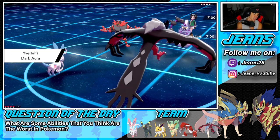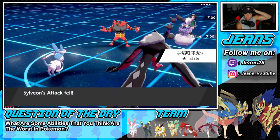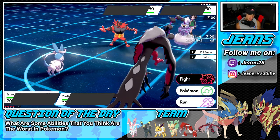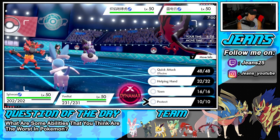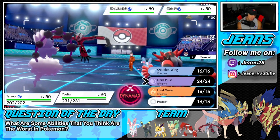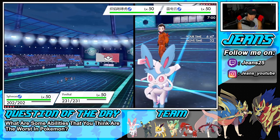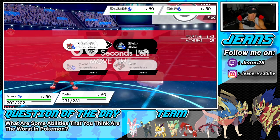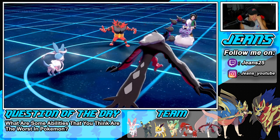From here I could just Protect Sylveon and Dynamax Yveltal to get the Airstream speed boost, but the lightning is kind of scaring me. He outspeeds us first. I could Helping Hand — wait, does Helping Hand come out before Fake Out? I'm going to Helping Hand and then Dark Pulse, because even if he uses lightning he procs our Weakness Policy and we should be able to soak it up.